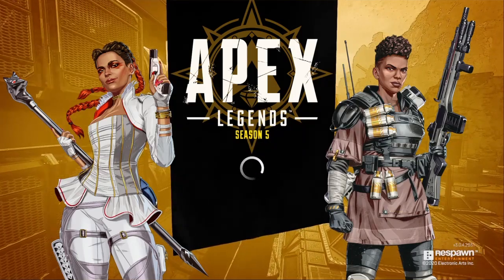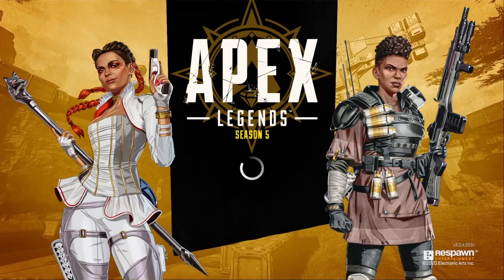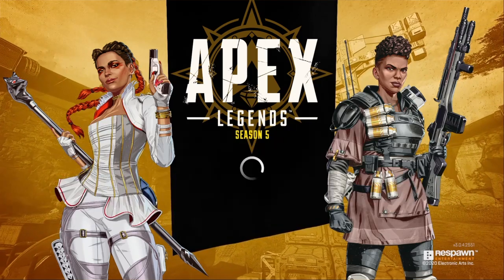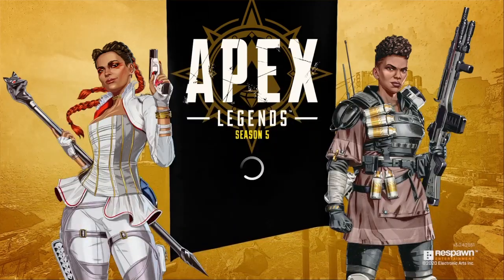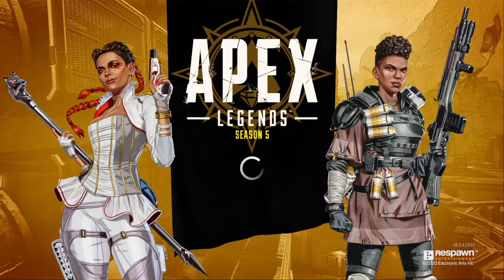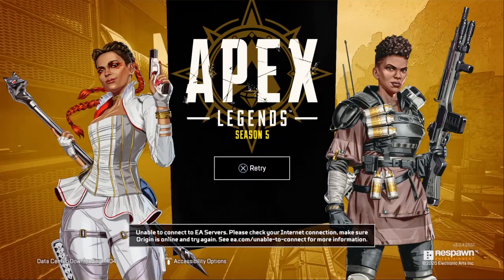This patch, we're taking a look at the recon class. A class built around gathering information should be powerful in a battle royale where knowing where the enemy is often means the difference between life and death. But out of the three recon legends — Pathfinder, Crypto, and Bloodhound — one dominates in in-game performance: it's the robot. In this patch, they're making it so that Bloodhound, Crypto, and Pathfinder can all scan recon beacons.